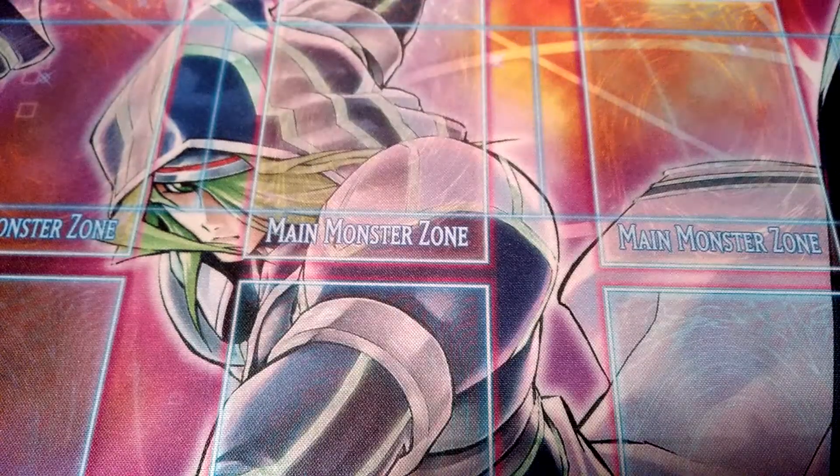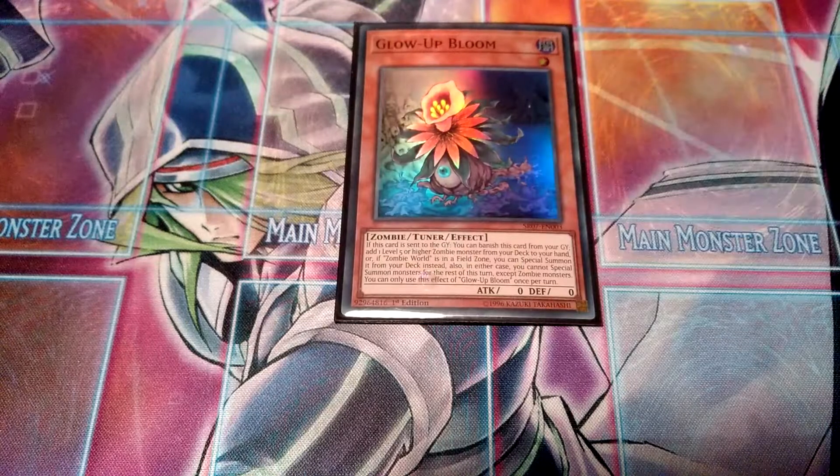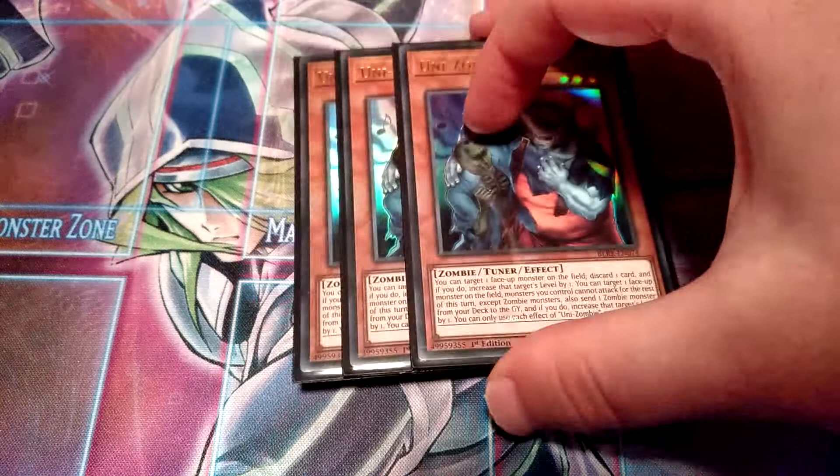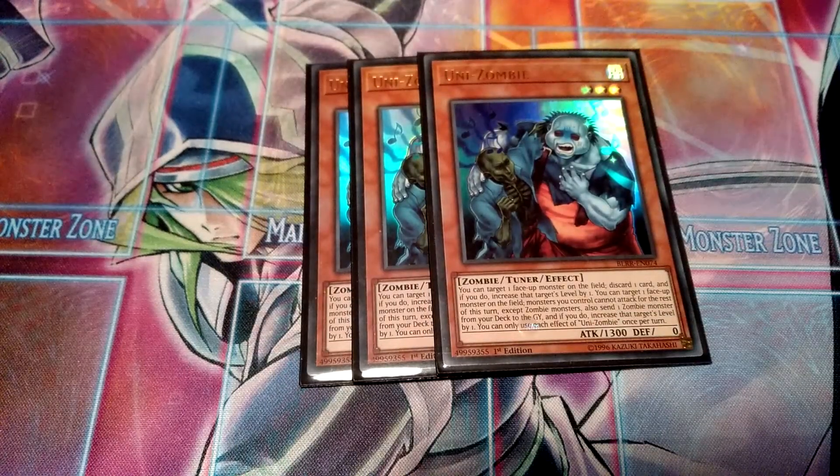Then I run one Glow-Up Bloom — essentially if this goes into the graveyard, you can special summon it, and then if you have Zombie World on the field, you can special summon a level five or higher zombie from the deck, or add it to your hand if you don't have Zombie World. So definitely really good as well. Then of course I run the core zombie engine: triple Uni-Zombie — really good for sending your core vampire cards to the graveyard.